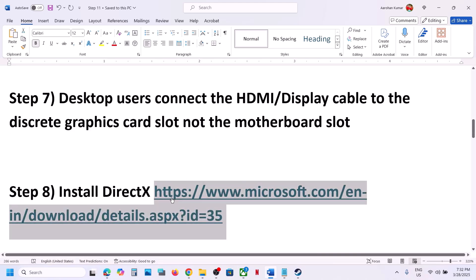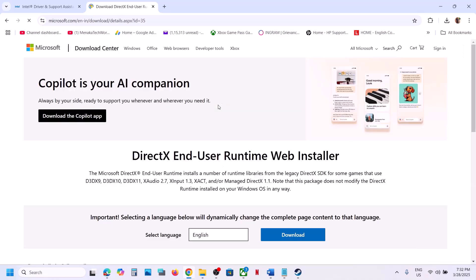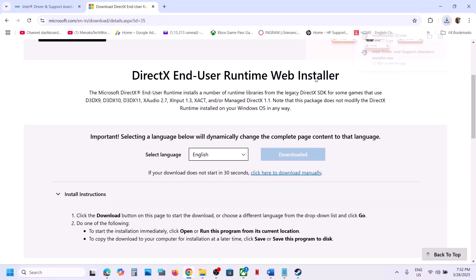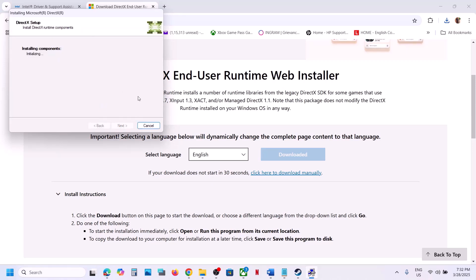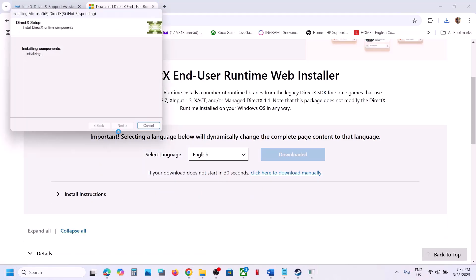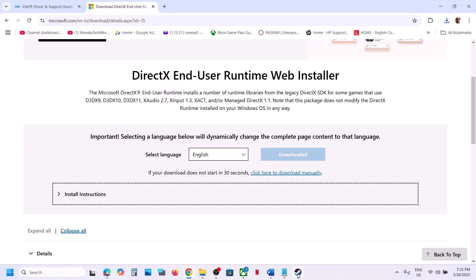The next step is to install the DirectX file. Open the link provided in the video description in a browser — it will take you to the Microsoft website. Download DirectX, run the exe file, click Yes to allow, accept the agreement, uncheck the option to install the Bing Bar, and click Next. Once the installation is complete, restart your computer. After the system restart, launch the game and check.